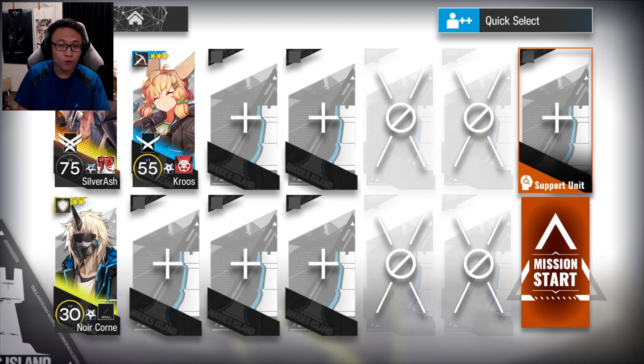If you don't have a Silver Ash, go and borrow from a friend. You need him at skill 3 and mastery 3. You may need a few more operators than what you see here. A recommended person I'd suggest bringing would be a Gravel, so that you can bait the bomb later on. You could also bring some medics if you feel they're necessary. You can replace Nookone with a healing defender as well. Very simple — 3 operators.